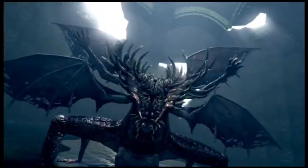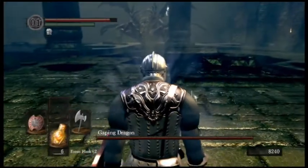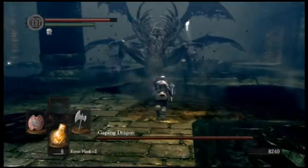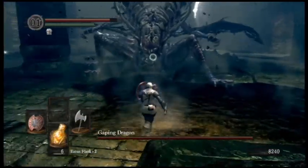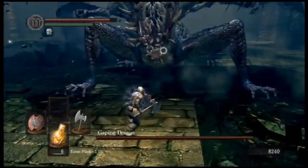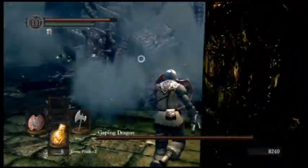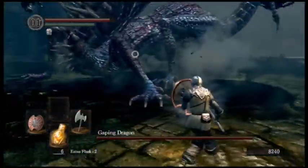The lore behind the Gaping Dragon is that he went mad with the desire of how much he ate, and so he ate a lot, and basically all of his innards and organs turned to teeth. So yeah, he likes eating, and I guess he wants to eat you. So make sure not to let him eat you, and kill him.